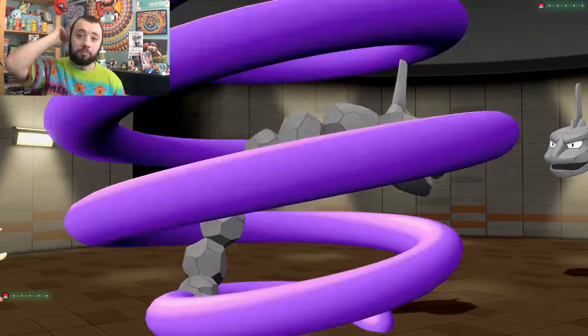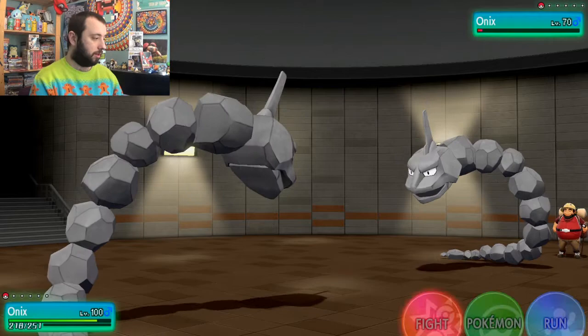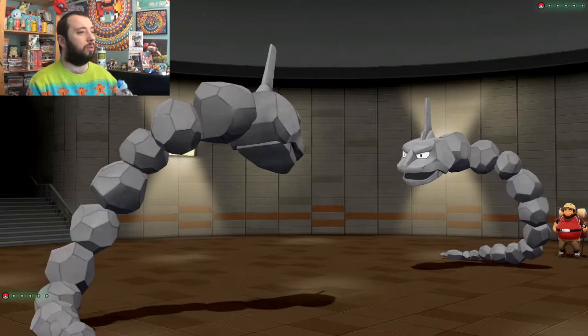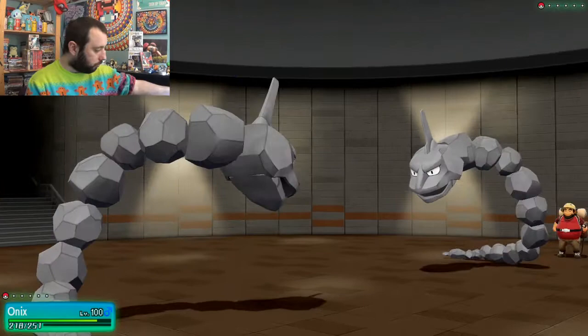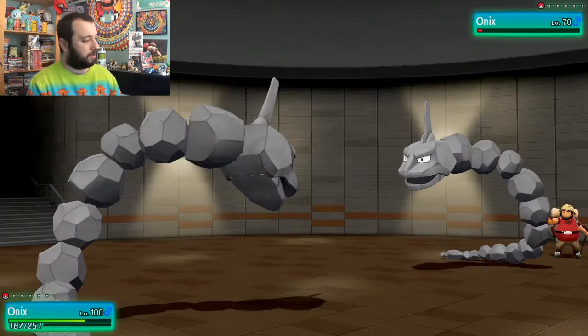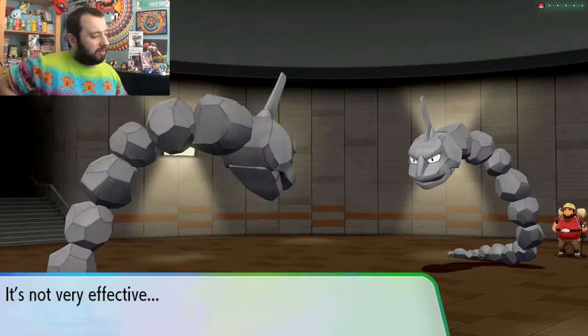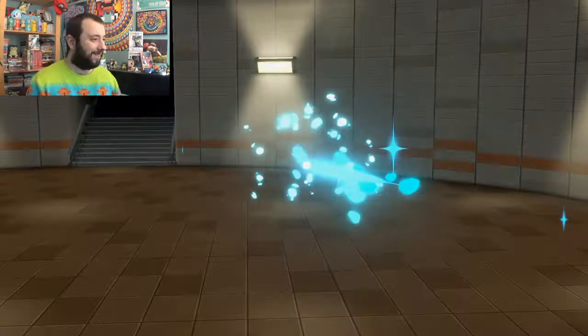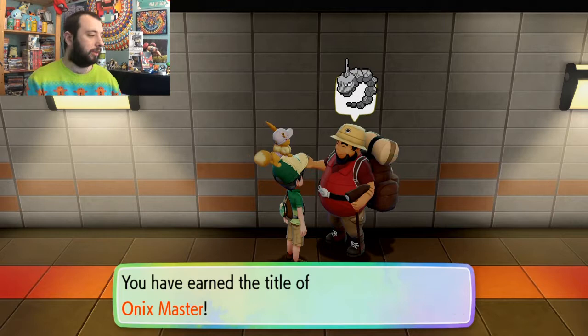Flash cannon from the start would have been better. I'm not quicker, so I'll definitely keep using flash cannon. They've got protect and toxic — they were going to toxic stall me, but that didn't pay off. Then they used wrap. I understand the tactic: badly poison me, get wrap damage in, and use protect to stack damage — but it didn't work. Either way, I've won! Come on, give me that sentence we all look for: earned the title of Onyx master — that's me!